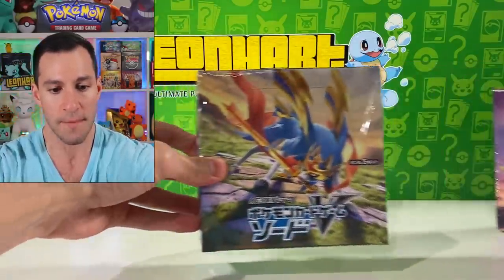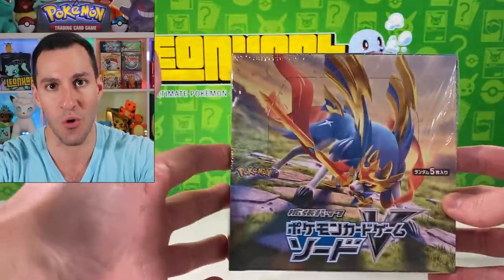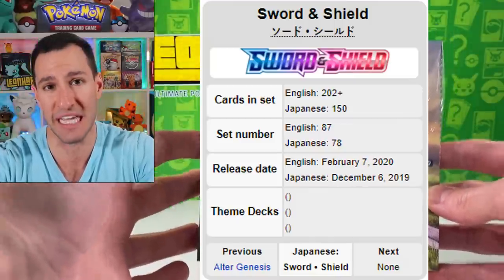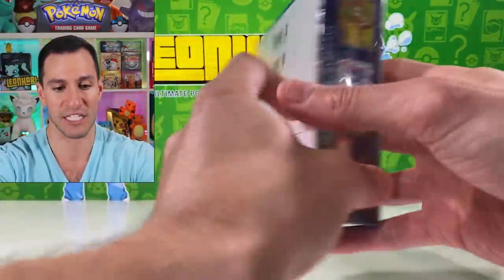The highly anticipated new Pokémon card set Sword and Shield came out in Japan on December 6th; the English set comes out February 7th. I will be doing a very early opening of the English Sword and Shield cards, so be sure to hit that thumbs up and subscribe. I got these boxes from an amazing eBay seller — his name is SubFS1 — I'll put a link in the description below. He sells sealed boxes and graded Pokémon cards, so go check him out.